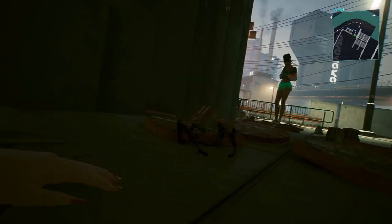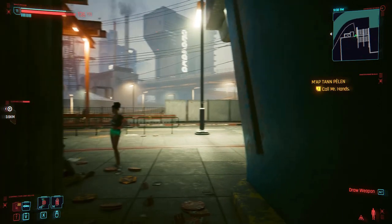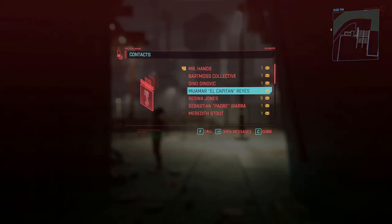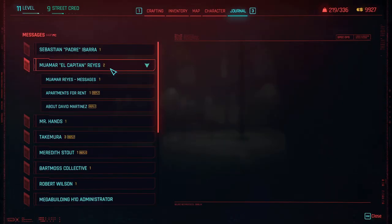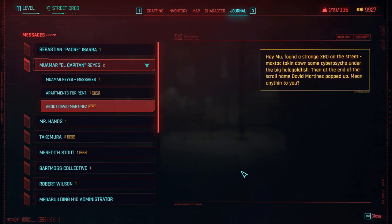From this point on, we are going to wake up in the alley. V is going to be fairly disorientated and Johnny has oddly nothing to say. But it's a cool little Easter egg, a cool little thing for the game. At this point, you're going to go into your phone and find Captain Reyes. But instead of phoning him, you'll go into the messages and scroll down to the relevant one, and you can send him a reply about David.